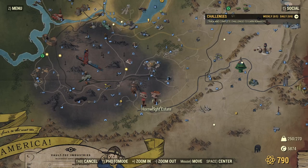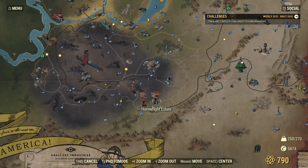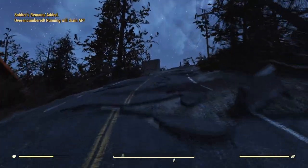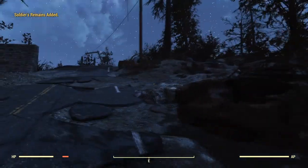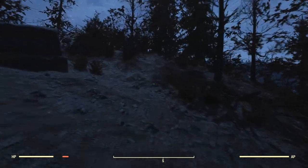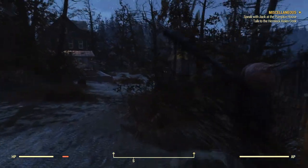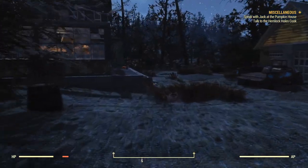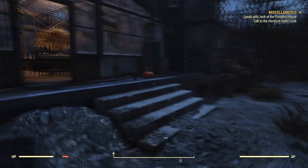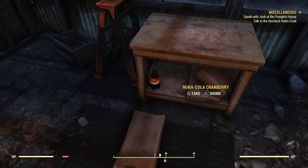The next location is Hornwright Estate. Head up the road just a little bit and then turn right — you should be heading south. You'll come across a little house, and beside the house should be a greenhouse. Go inside the greenhouse and underneath the metal cart, there should be a Nuka Cranberry waiting for you right there.